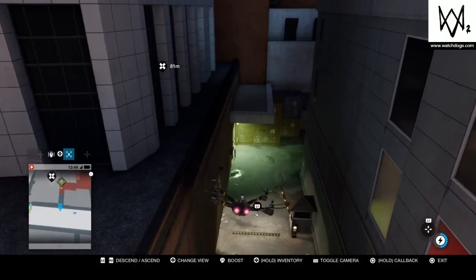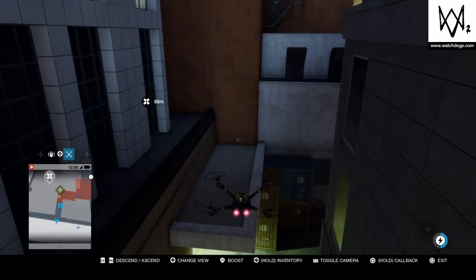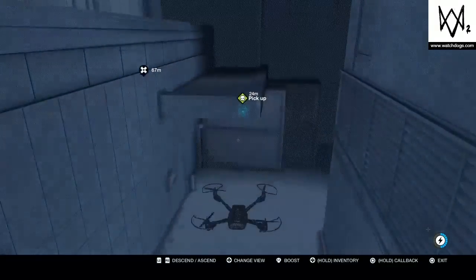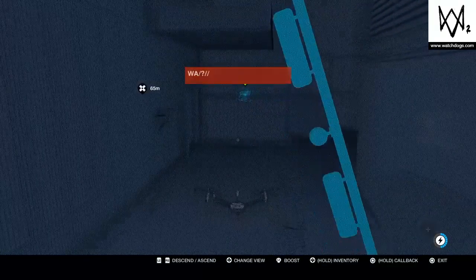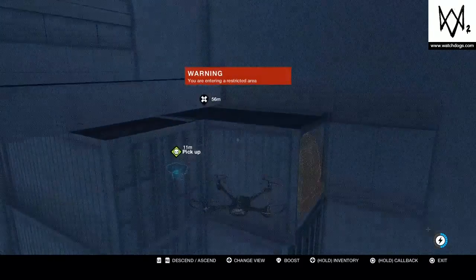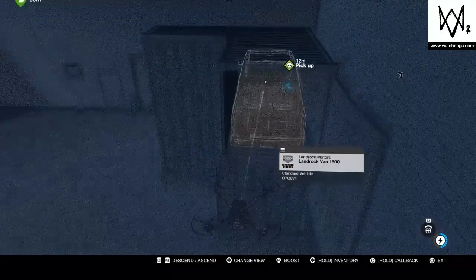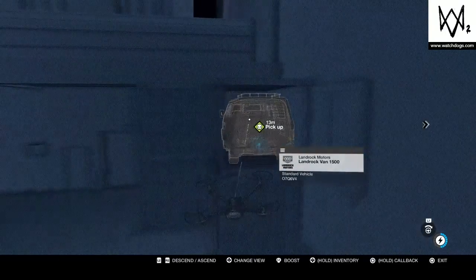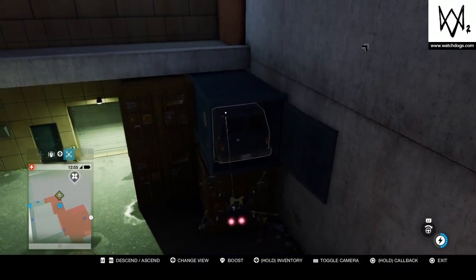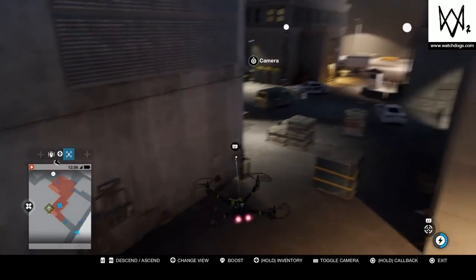And we're gonna jump over — this is actually a different one, we're getting the key card, key data, whatever you want to call it. I kind of jumped because it was right here, so why not. I can't tell if it's in the van or in the box. I don't think we can get around the van so it's time to go for a drive.